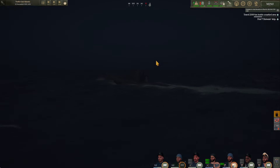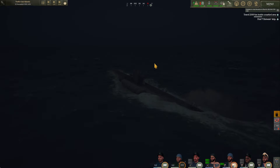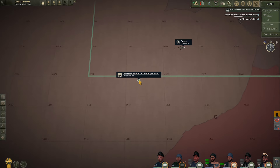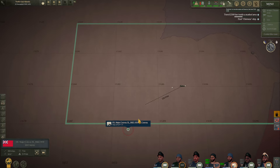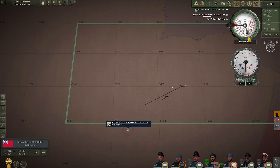HMS Eagle was sunk in the last episode and now our next step is to intercept this convoy which is currently heading northeast roughly this way. It was supposed to go to Liverpool, so I don't know exactly how long they will keep on this track. Let's go at full speed.